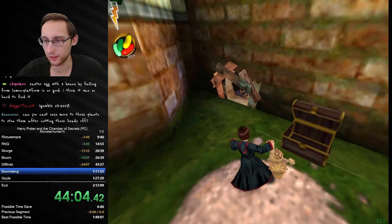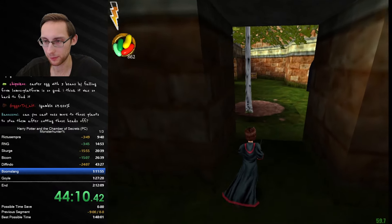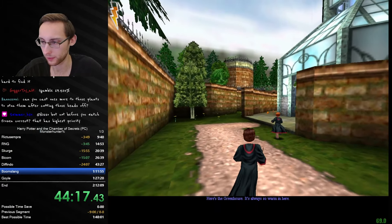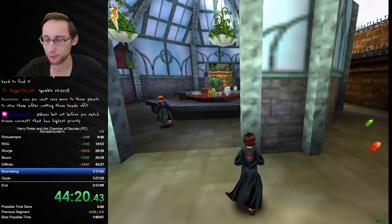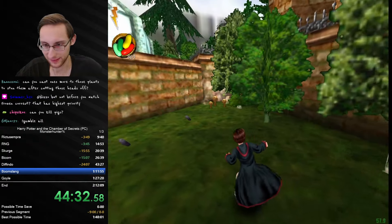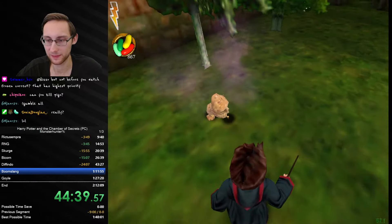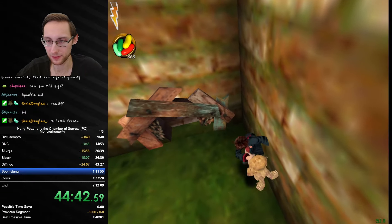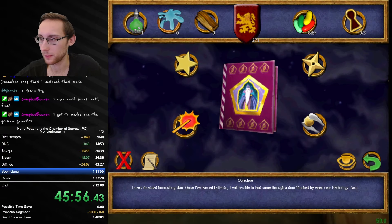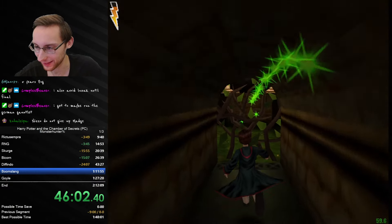That's a cool Easter egg - one of my favorites in this game. If you fall off the lumos platform there are beans spawning, very easy to forget in max percent. I have a max percent requested as well - this is kind of like a small max percent but I really want to do that one. HP2 max percent is always hype because we have so many beans. I think we have to go back to Defender afterwards to do the tentaculous.